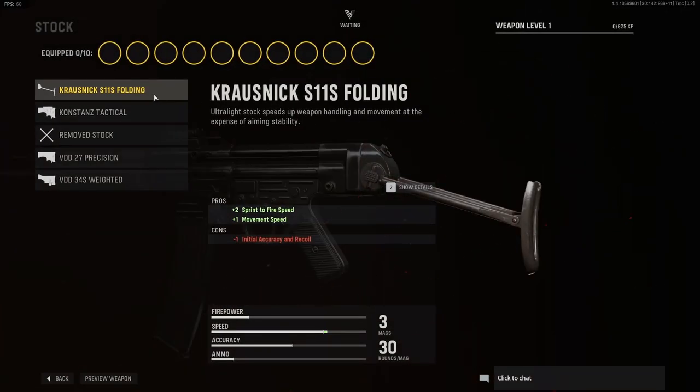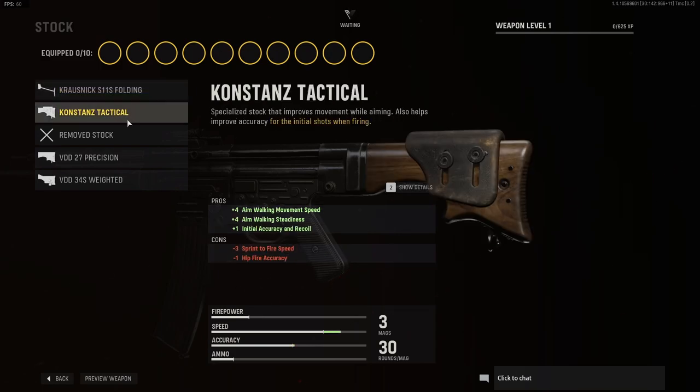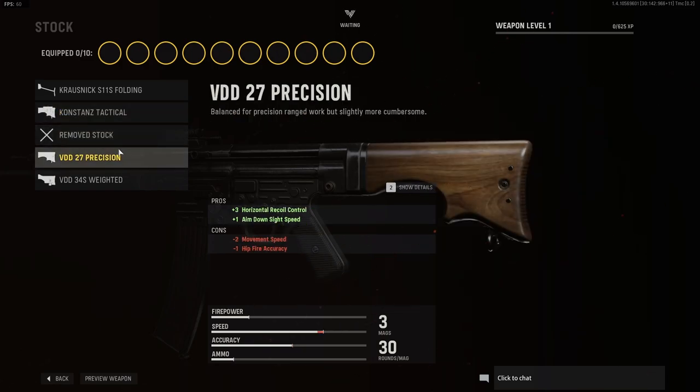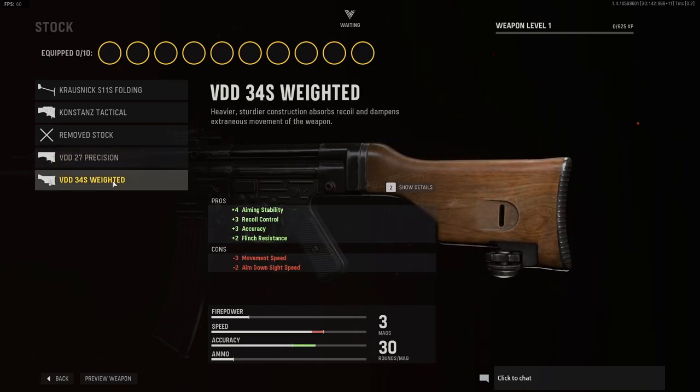For stocks, we have the Krausnick folding stock, the Constance tactical stock, the removed stock, the precision stock, the wooden stock, and the wooden weighted stock.